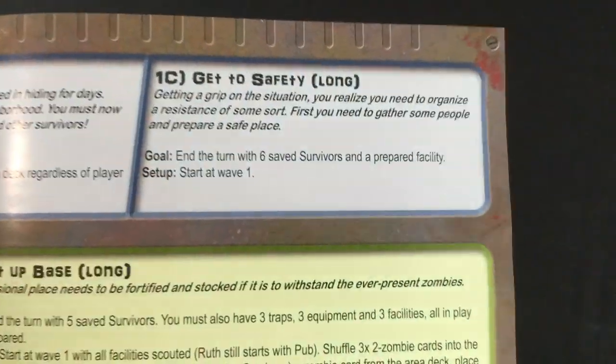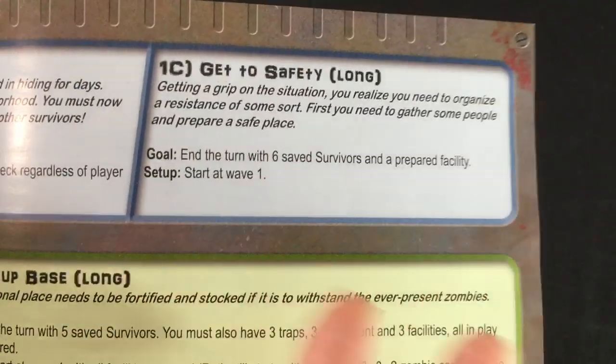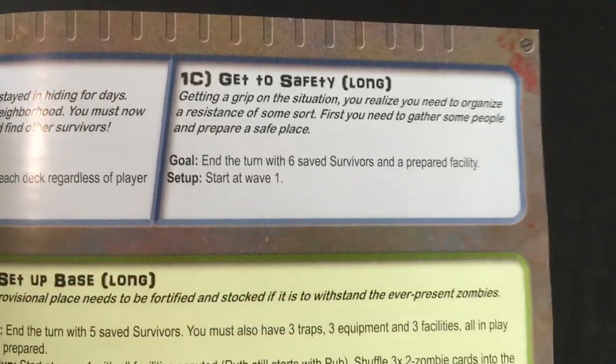My goal for this mission is to end a turn with six saved survivors and a prepared facility to hole up in. Quick note: if I was playing two or three players, we would each need to have the victory condition individually completed. A lot of the co-op play is basically each player playing a solo game, but you can shoot each other's zombies — that's the main cooperation.